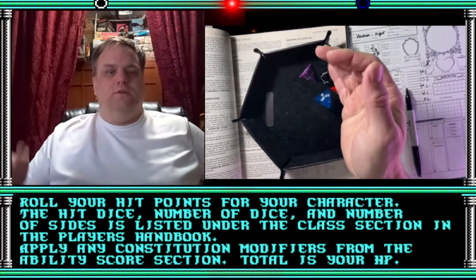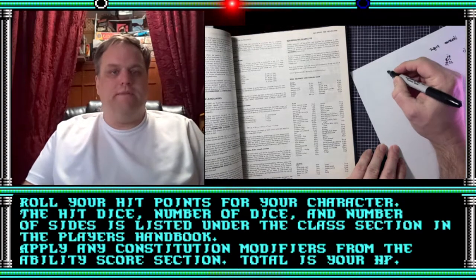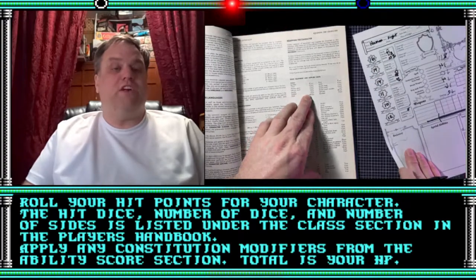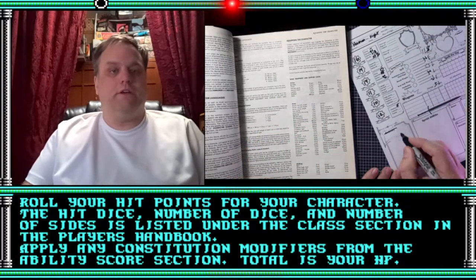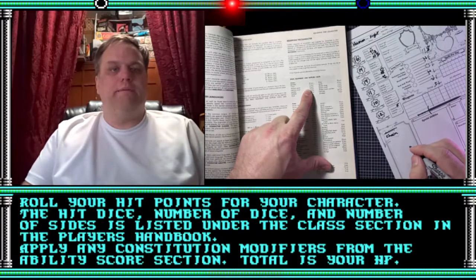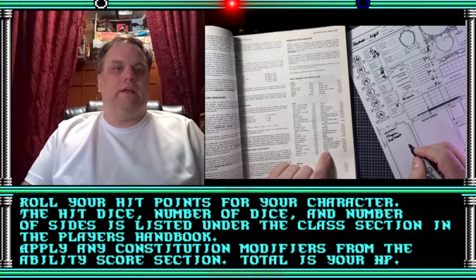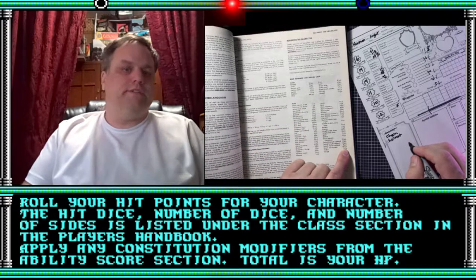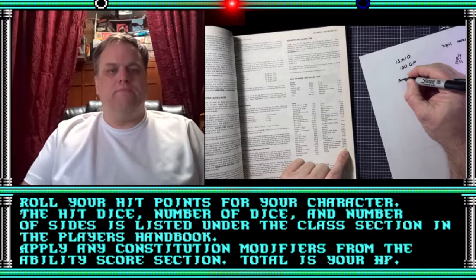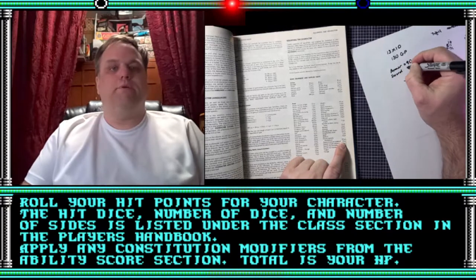Step six: roll your hit points for your character. Your hit dice — you'll find those in the player's handbook. They'll tell you the number of dice and number of sides under your class. So for cleric, look under cleric; fighter, look under fighter. It'll tell you right there how many hit dice and how many sides you get. Usually it's one per level — a cleric is a d8, a fighter is a d10. Look it up in the player's handbook, apply your constitution modifier if you have one, and that's your total hit points.